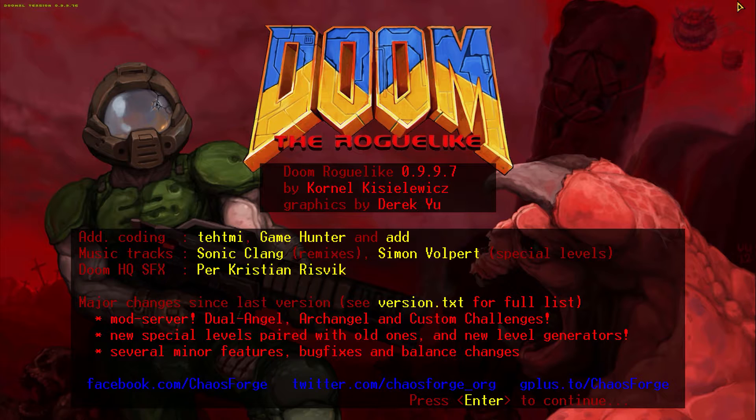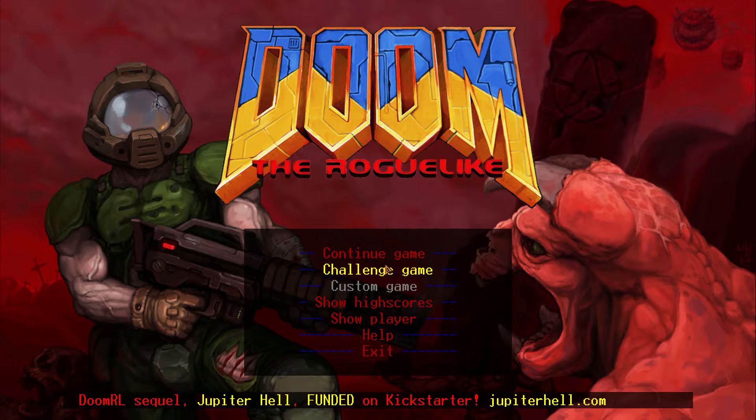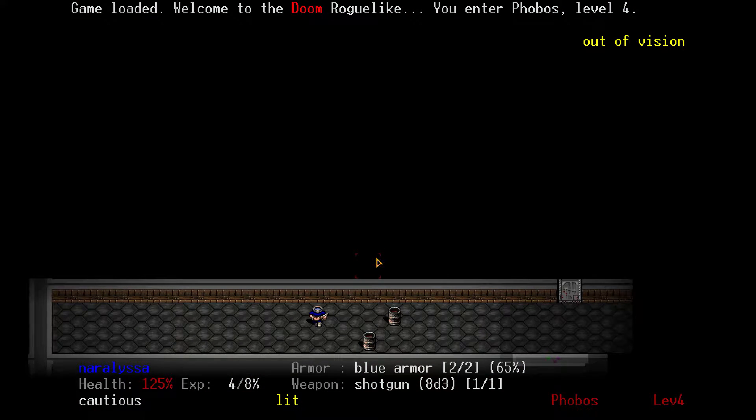As you know, because you can already read, amazing graphics by Derek Yu. Continue the game — as you remember from last time, we were just about to launch into a new level, wearing our beautiful blue armor that removes two points of damage. What we are faced with is two barrels.